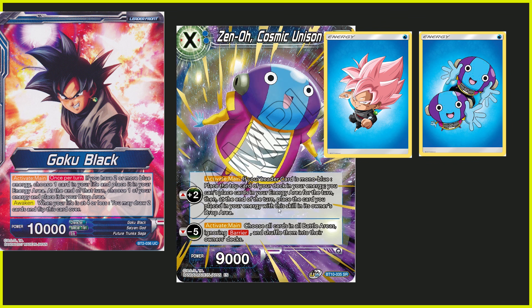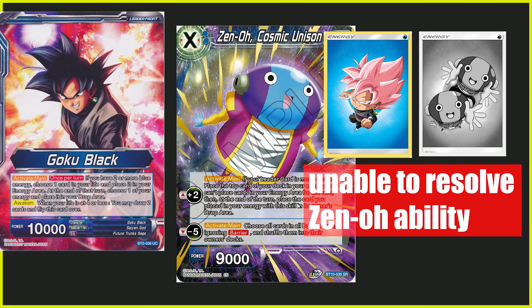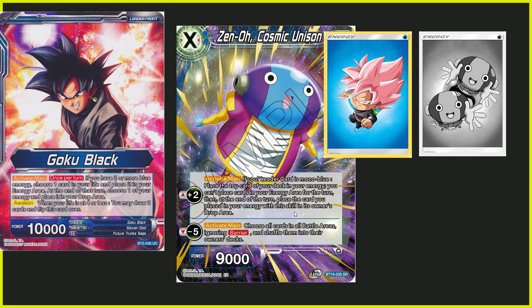However, the really powerful part comes in here. Goku Black does not say 'choose any energy' — Xeno says choose the energy that Xeno placed. So what people are doing, which is the correct ruling, is activating Goku Black's ability first — taking that one card from your life and putting it into energy — but instead of throwing any other energy, they throw the Xeno one. So when Xeno comes in later and checks 'can I process this?' it can't, because that card that was placed in energy with Xeno's skill has already been thrown away by Goku Black's activate main. So that is when you cannot fulfill it and you end the turn with one extra energy.